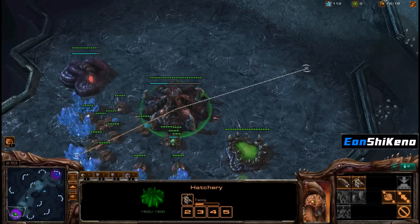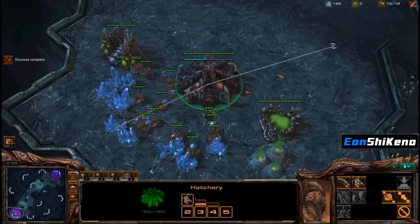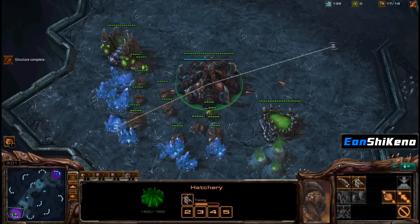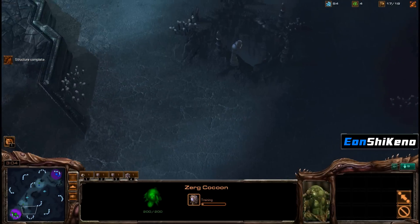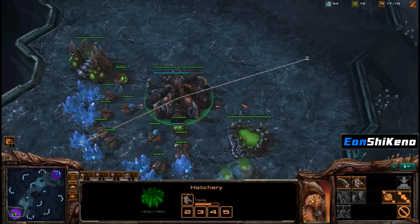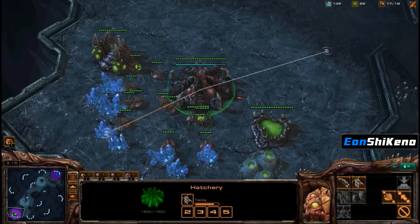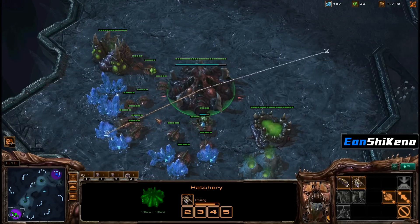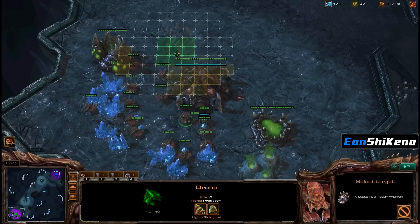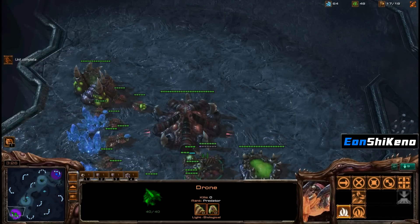My Roach can just maybe go for a counterattack. It's a pretty small map, Roaches work out pretty good. I should have made an Overlord there, oh well. Put my Overlord out here to check for any Baneling shenanigans outside my base. I'll put this down here somewhere.